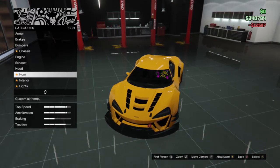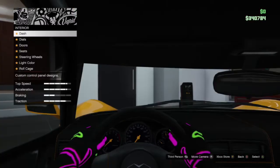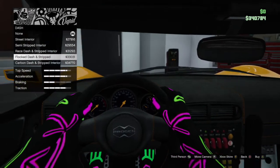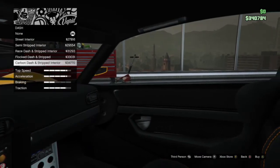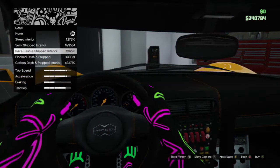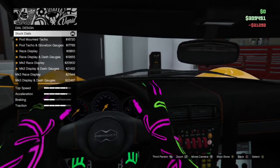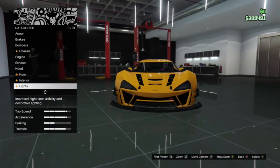Next — horn, we'll change that. Interior, the dash. A lot of options. Flocked. I think we'll go with the race dash. That looks cool. Expensive. Dials — I don't want to do too much here. We'll just do the dash. That's all we'll change.